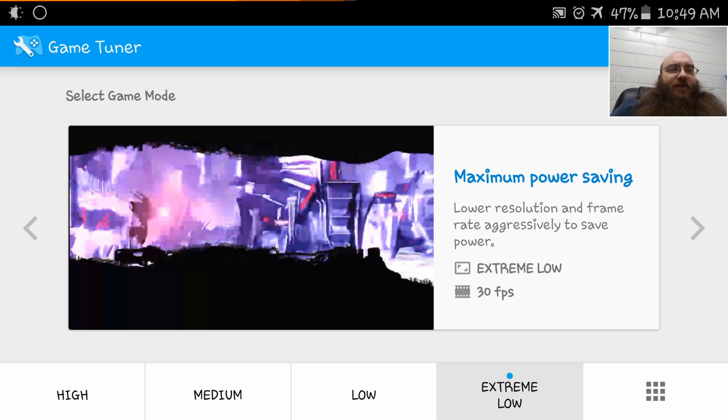So the Extreme Low is maximum power savings. It puts the game into 480p mode at 30fps. I'm recording at 60, so let's get started.